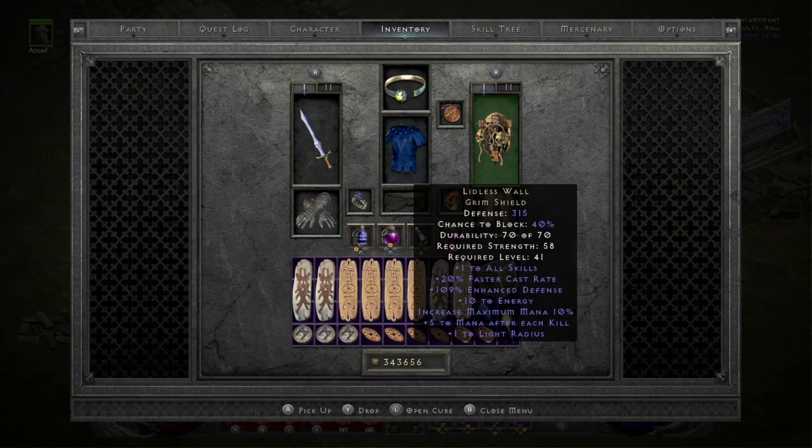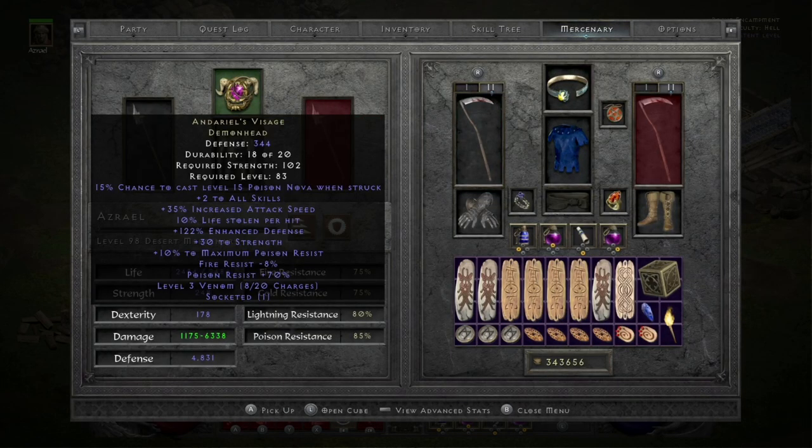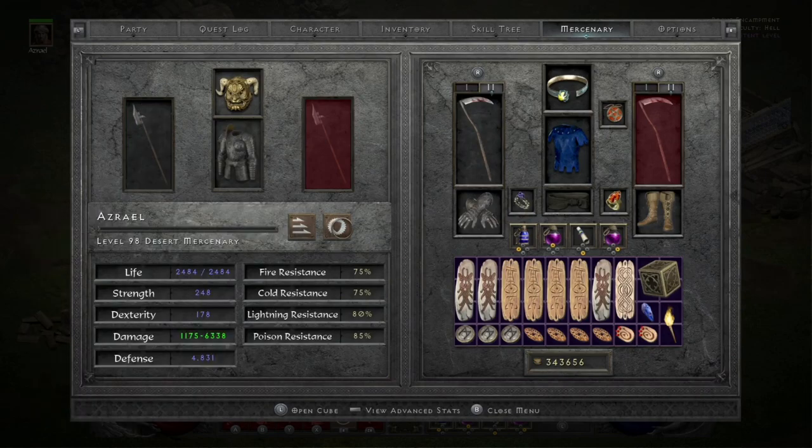My Mercenary is using Andariel's Visage with a 15% increased attack speed and Fire Res Jewel. Sacred Armor Fortitude with 6% ED and the second highest life roll. And then using an Insight in a CV for the high damage and 17 Meditation Aura. He is a Defiance Merc, so tons of extra defense for both of us.